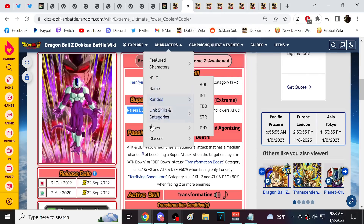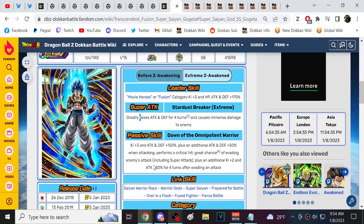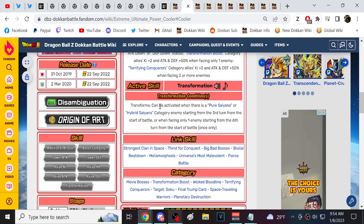Extreme class characters have had it good in 2022 because all enemies have been villain units. There's a decent chance we're about to flip to super class enemies throughout the majority of 2023 — in 2021 it was the god event all year with super class enemies, then last year was all extreme class enemies. So we could get a lot of super class Red Zone-style fights, meaning Final Form Cooler and these characters won't tank as well and will be taking extra damage.